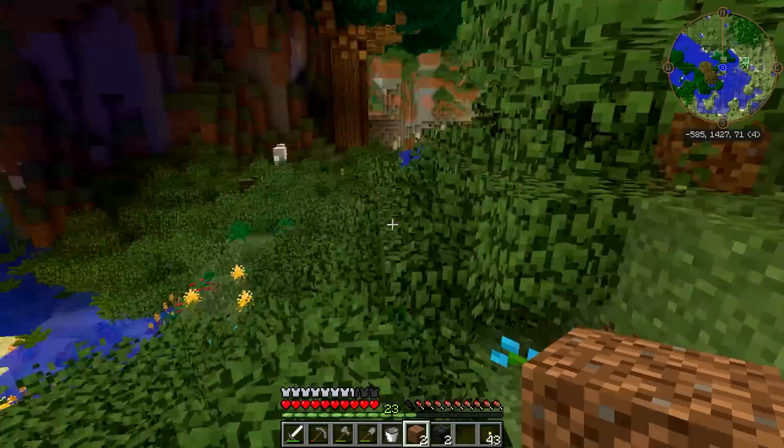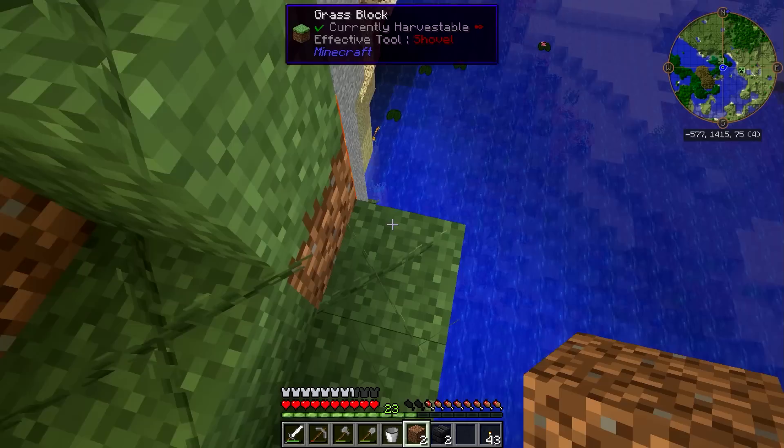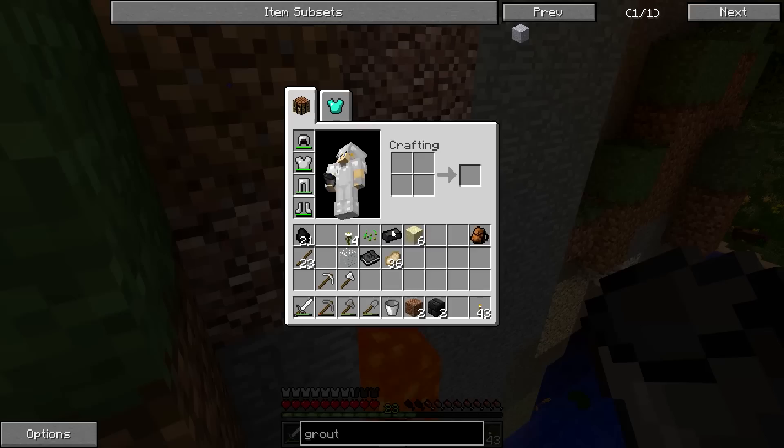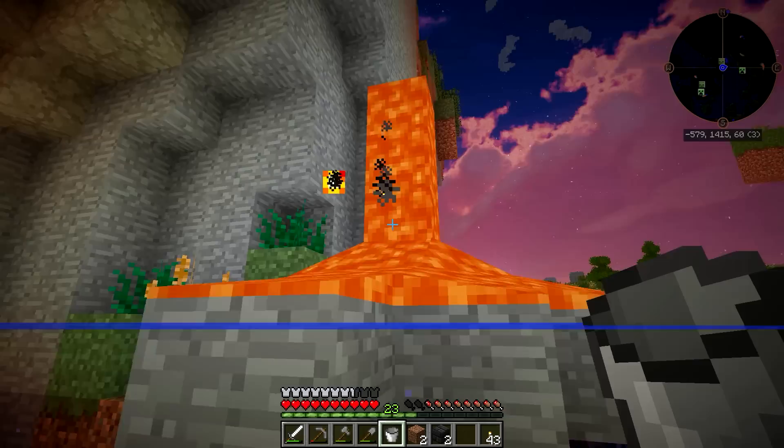Climbing trees — always a good time. There we go. Let's not fall. Got it. Bam. Wait, why do you not have lava in it? What? There was supposed to be lava in there, and there's not. And it makes me sad.